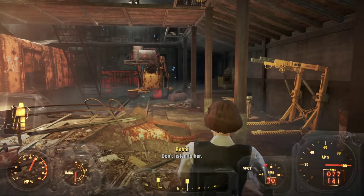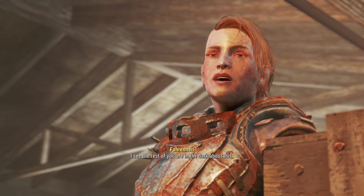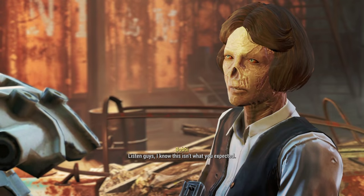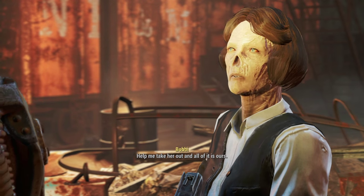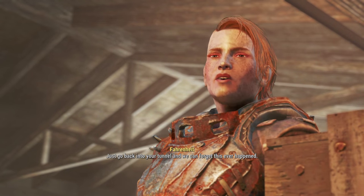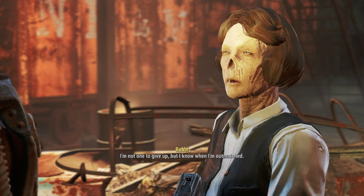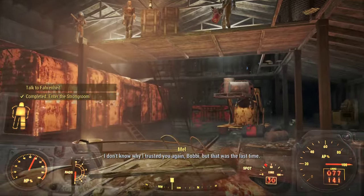Eventually you will make it to the strong room area, and once you're there you discover this is not the Diamond City strong room — it's Hancock's storage room. You're confronted with guards, and at this point you have to side with Bobby, who you've been with the whole time and are trying to steal things with, or you side with a character called Fahrenheit, who represents Hancock, the mayor of Good Neighbor. You can side with either person — that won't affect you getting the Ashmaker. I used my charisma to convince Bobby to leave, and then Fahrenheit gave me the Ashmaker. Alternatively, you can kill Fahrenheit and loot her body to find it.